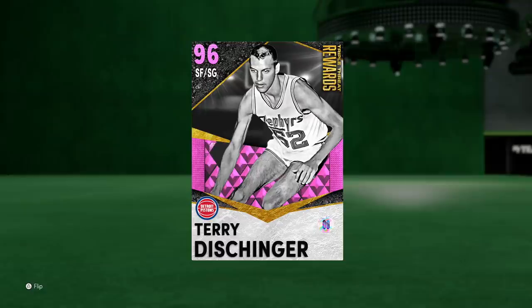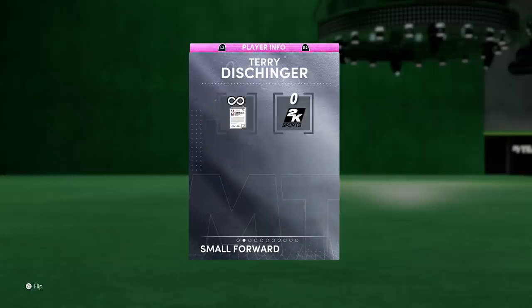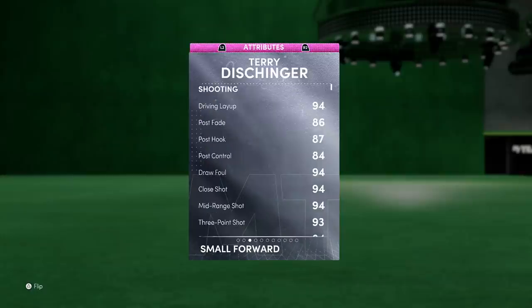Without further ado, let's dive into Terry Dischinger and see what he's all about, then hop into a game. He plays shooting guard and small forward — we're going to be playing him at shooting guard because he's so much more glitchy there. Flipping him over: 99 offensive overall, 96 defense, 6-foot-7 at shooting guard — that's going to be insane. What's even more insane is his wingspan. Usually I don't talk about wingspans, but just look at how long his arms are in the picture — this card has a 7-foot-3 wingspan, which is going to be insane on both ends.